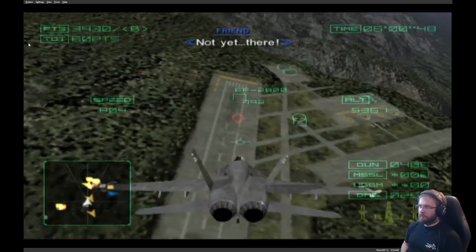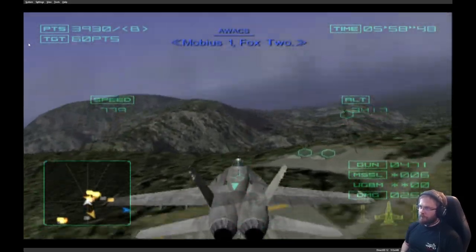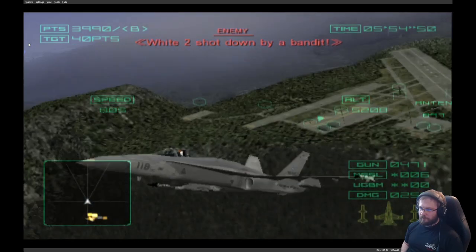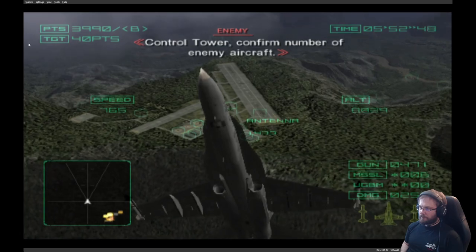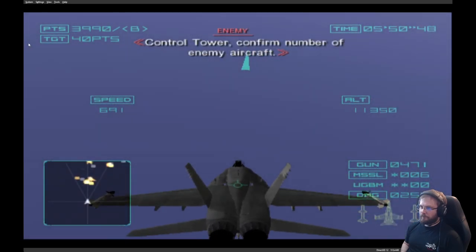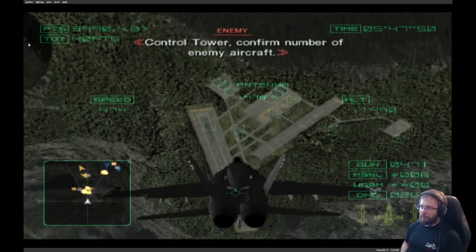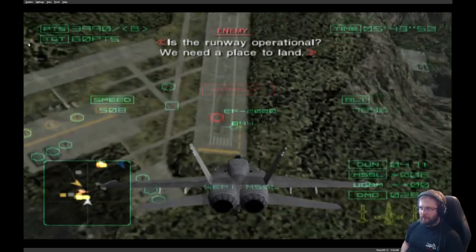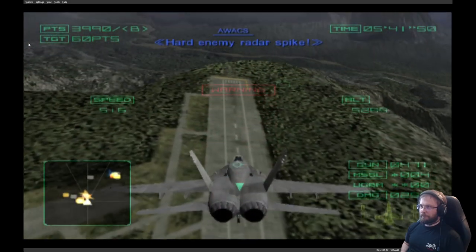There's two behind you. Box two. Plank two — start the alarm, bandit. I'm getting in the air. Control tower, right flank, not-road enemy aircraft. Don't — I don't have any bombs. This is also a situation where we need a place to land. Hard enemy radar spike.